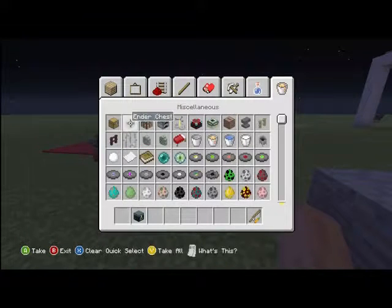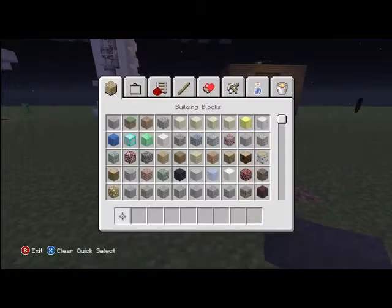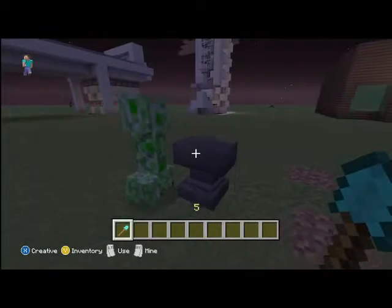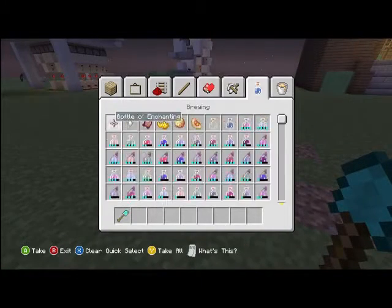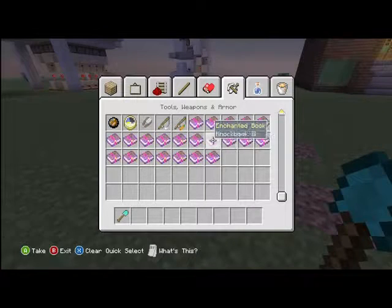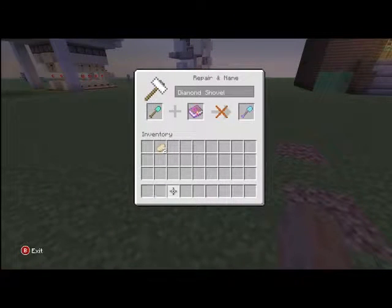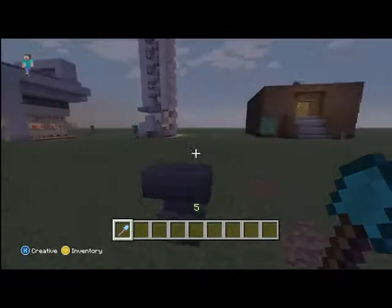Another thing is the anvil. What you do is place it, and say if you have a broken tool like a broken diamond shovel that you want to enchant — you make one of these books with what you want, like Knockback. You put your shovel in there, put the book in, and you get a diamond shovel with Knockback.